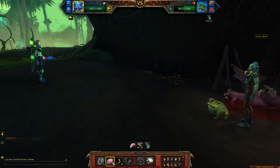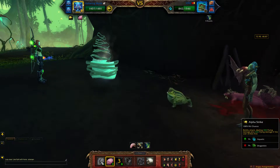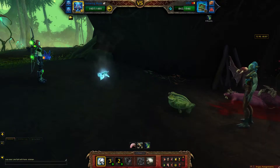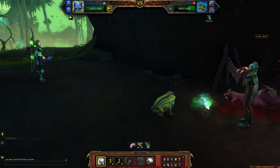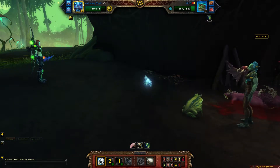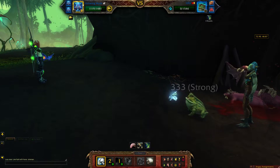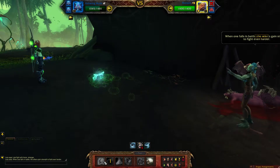Go ahead and cocoon strike, then alpha strike. Alpha strike again, and we're going to continue to repeat that pattern until all of these pets are taken out.